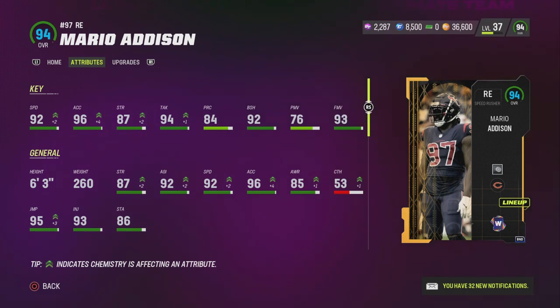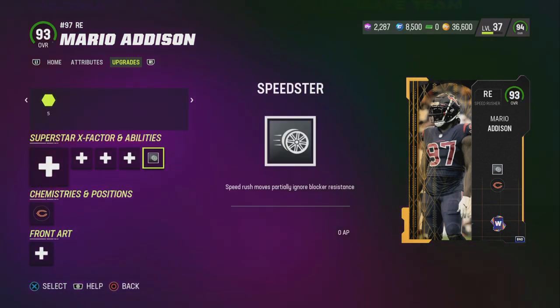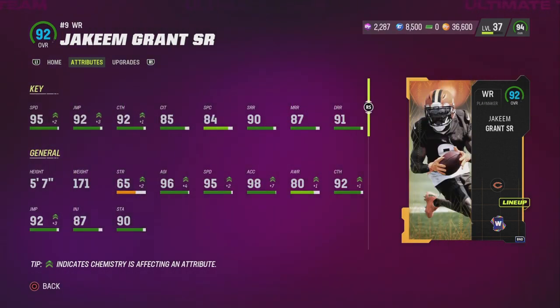Another card we got is 94 Mario Addison from the weekly wild cards — 92 speed, 96 acceleration. He has speed-to-run for zero AP; it's actually a pretty good card. I'm also going to be showing the 92 overall Jucamane Grant, also from the weekly wild cards. 95 speed at a 92 overall is really good.